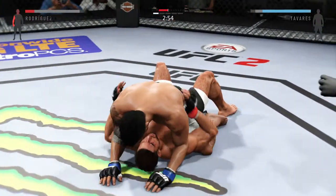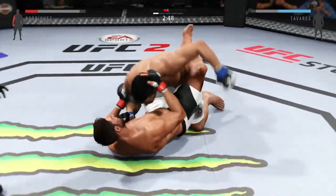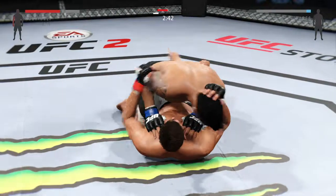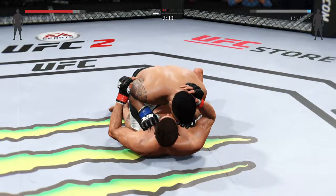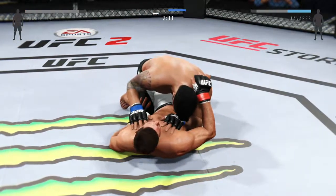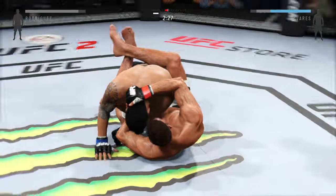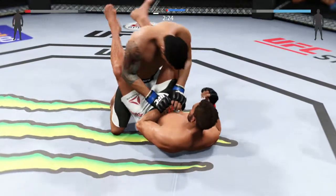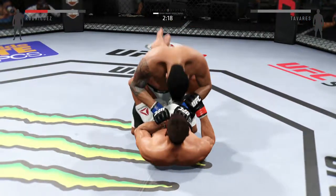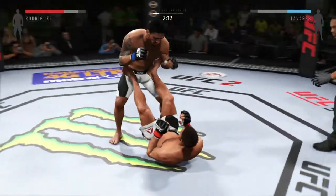Under three minutes on the clock, round one. He tried to mount there. Good hammer fist. Into half guard again. Now falls back into guard. Looking to do some damage from the bottom. He moves to stacking him now, showcasing some great moves on the ground.